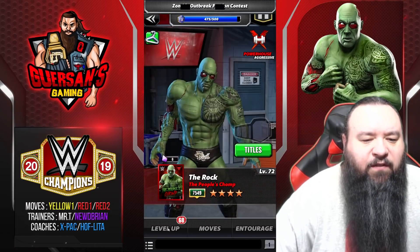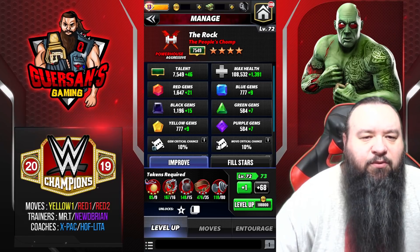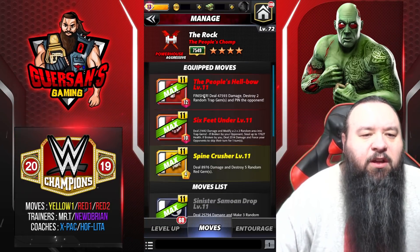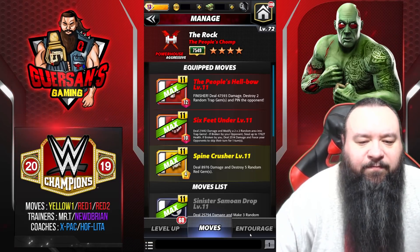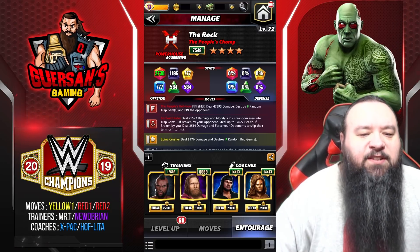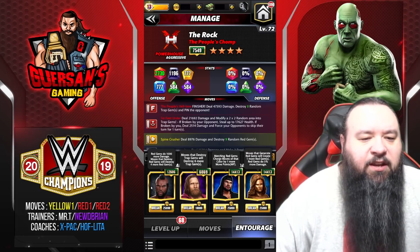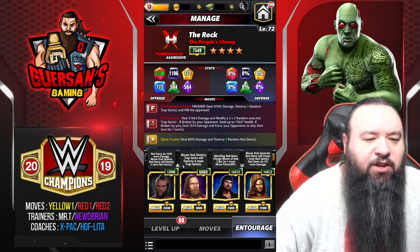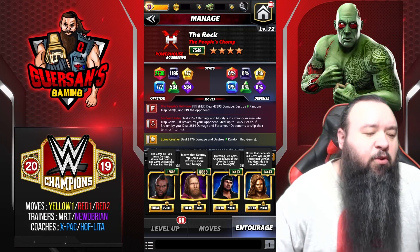He is far from maxed out — currently at level 72, four star bronze. His moves are maxed out though. We're going to be using the yellow one along with both reds. For trainers, I'll be using Mr. T and a new Daniel Bryan. Mr. T destroys four more reds and reds will do a thousand extra damage. A new Daniel Bryan helps to destroy six more traps.